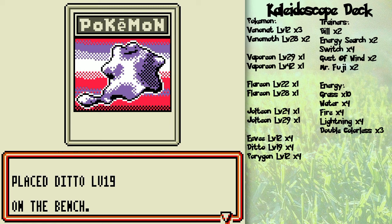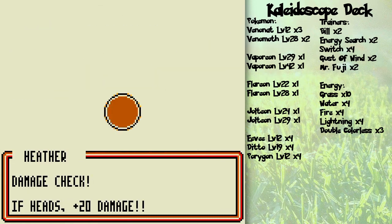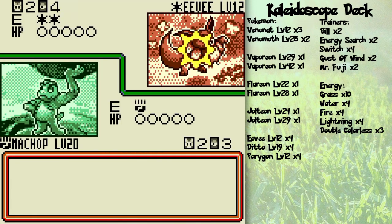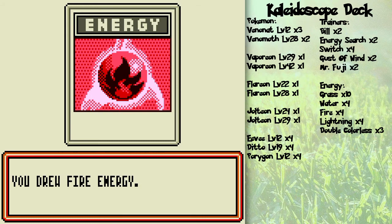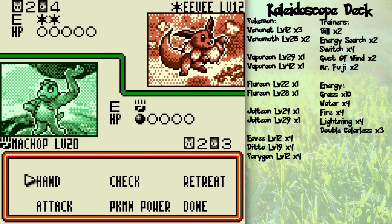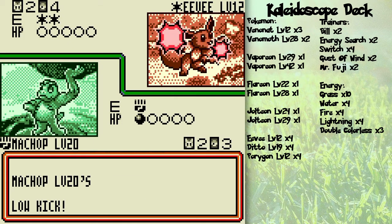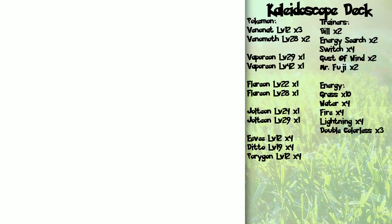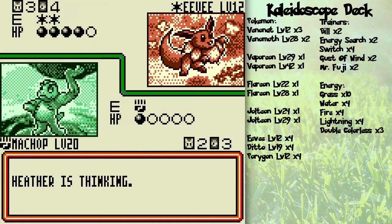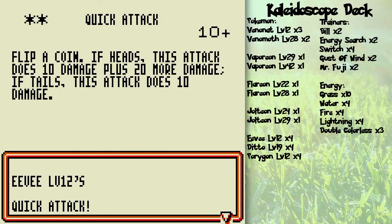Just plopping a Game Boy exclusive Ditto to the bench. Double Colorless Energy — that's one of the best energy cards of all time. She didn't get heads there, so she didn't get an increase in her damage output. Should I power up a Pikachu? I'm thinking I should. Low Kick will do double damage because Eevee's a colorless Pokémon with a weakness to fighting. Another Ditto — so many Dittos! Those Dittos can transform into other Pokémon in the deck.